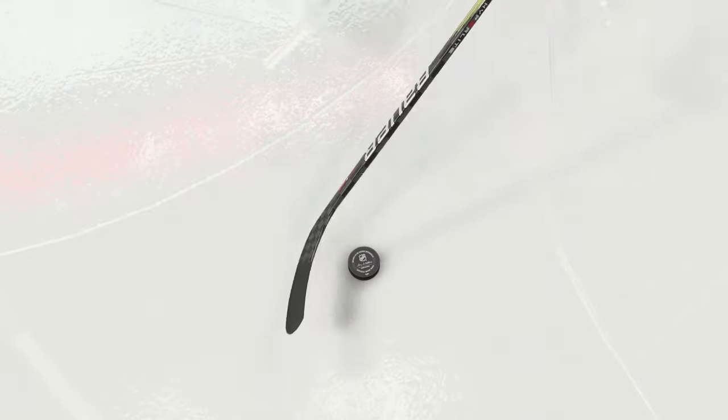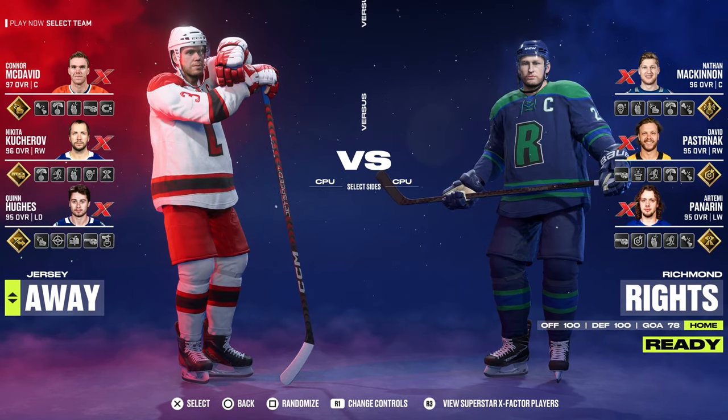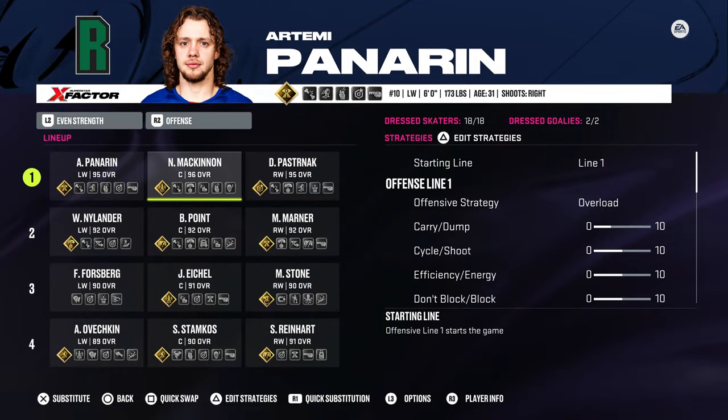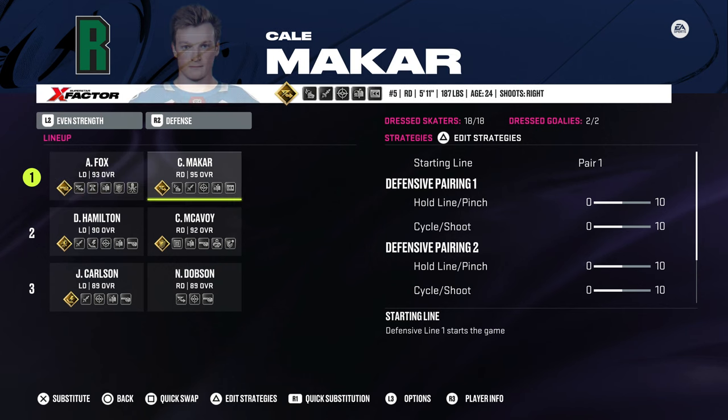I know mini sticks used to come like that, and we'd use the stove or oven to warm it up enough that it could be bent. Thinking back, that's probably a crazy safety hazard. Anyway, today on NHL 24, I am going to assemble two all-star teams — one team will consist of all players that shoot right, and the other of all players that shoot left.